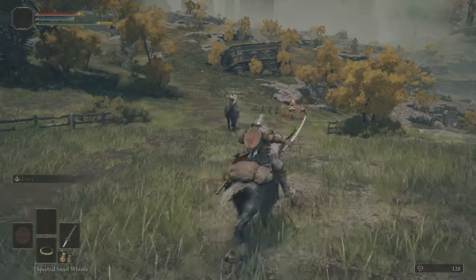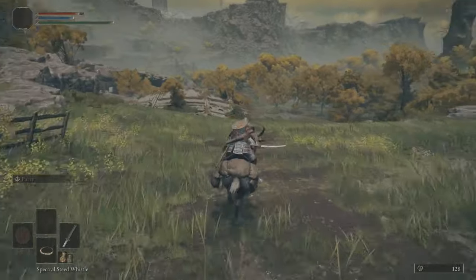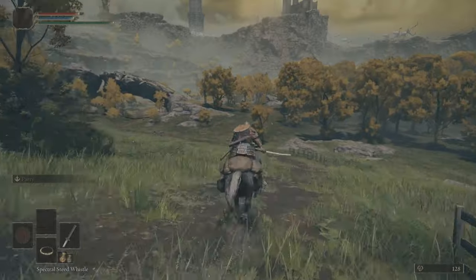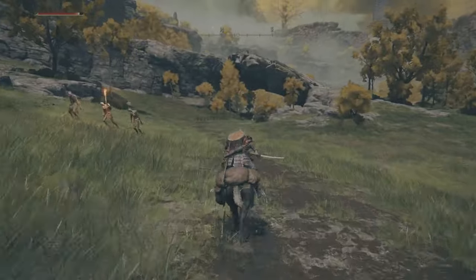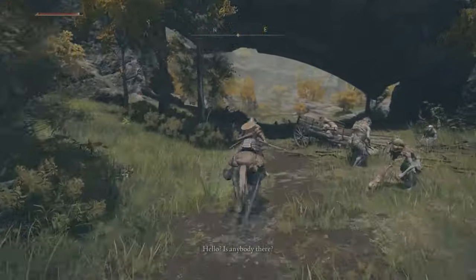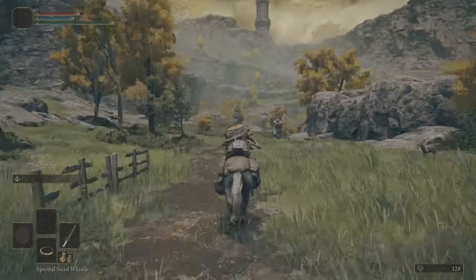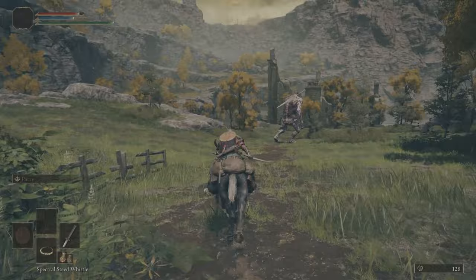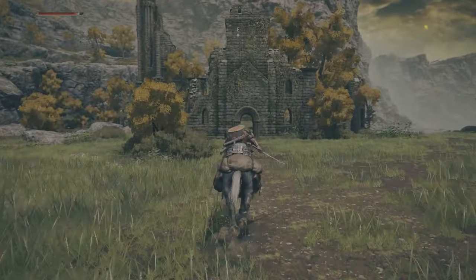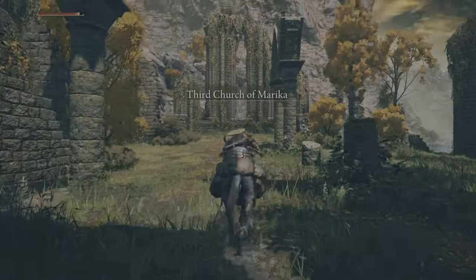Don't worry about the stray arrows, sometimes that happens. As you travel you will be going under the big rock, and then there will be this lonely troll just walking about. And there it is — the Third Church of Marika. So let's just ride through the main door and activate its site of grace.